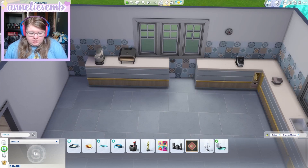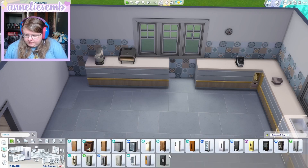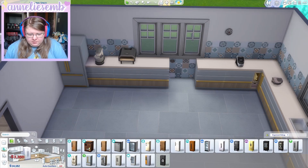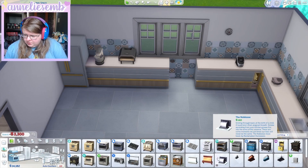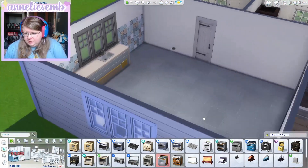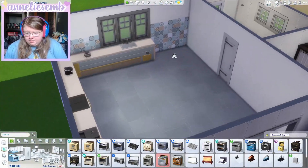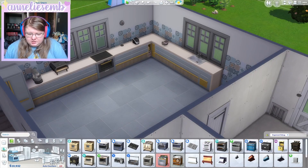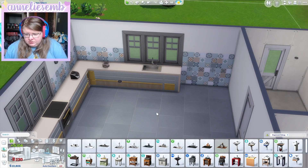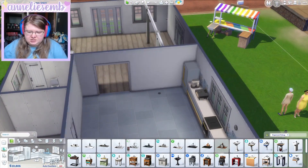We need the waffle maker. There was a new oven — correct? Yes. And was there a new sink? Yes. We said we're going to get the new stuff so we're going to. So that's the kitchen. We'll get in a table. It's a nice space.